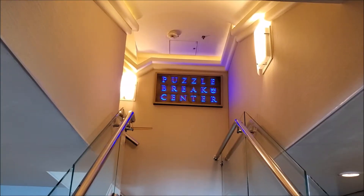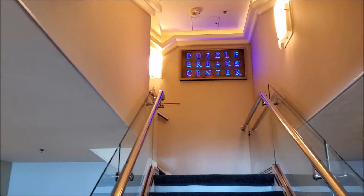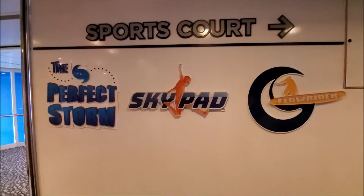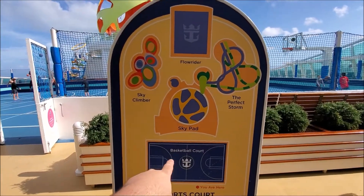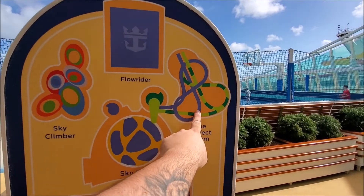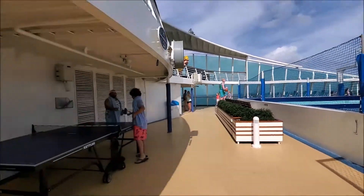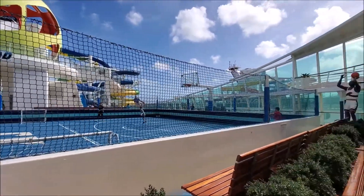Still on deck 14 — these stairs go right up to the escape room, which is closed off right now. I think they just took a group up there; we're going to try to check it out later. Taking a quick detour on deck 13, where the sky pad is actually accessed from. We're going to see the Perfect Storm water slides, sky pad, and the flow rider. Here on the sports court we've got the basketball court behind us — it's full size, side to side — and we also have some ping pong tables.